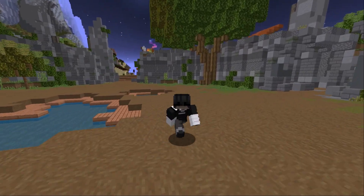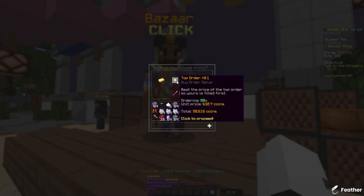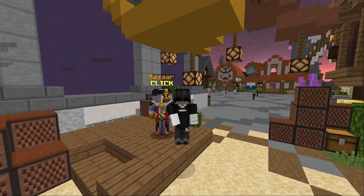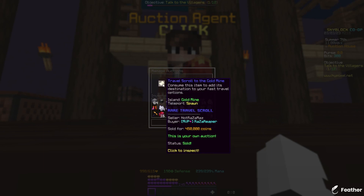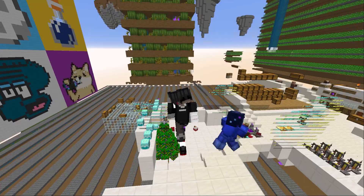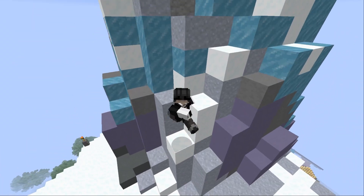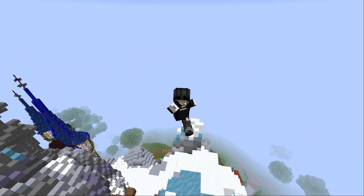Before we can start crafting the travel scrolls, we have to buy the materials. So you're going to want to head over to the Bazaar and order 80 enchanted gold, 48 enchanted iron, and 16 enchanted ender pearls. All of this will cost you only 100,000 coins. The lowest BIN travel scroll to the Gold Mine is currently 450,000 coins, giving you a 350,000 coin profit per travel scroll crafted. Once you have the orders filled, you can collect them and quickly craft them into travel scrolls — doing this only took me 15 seconds.